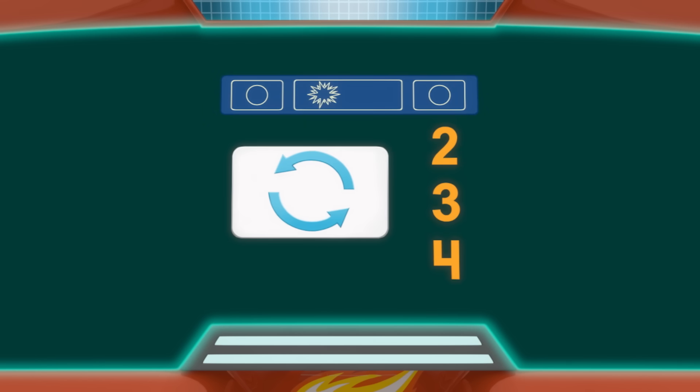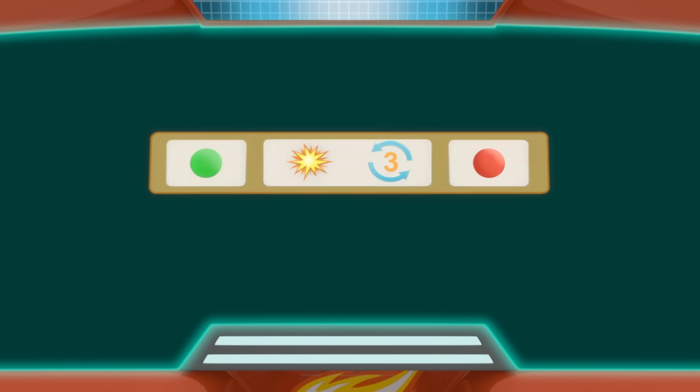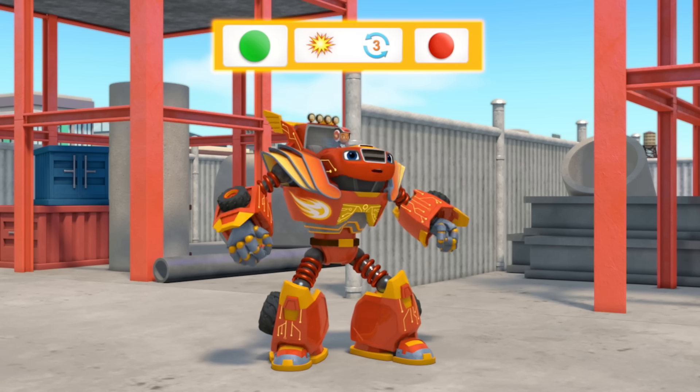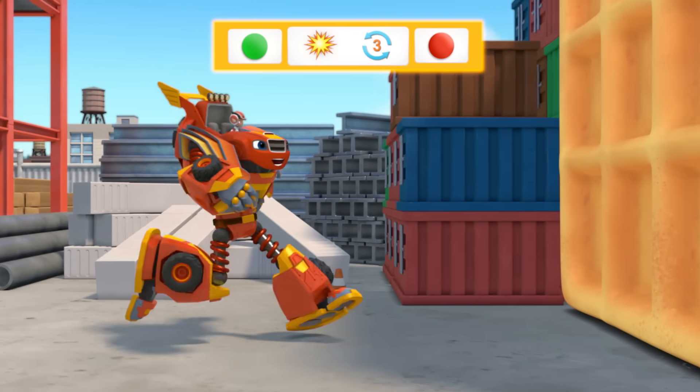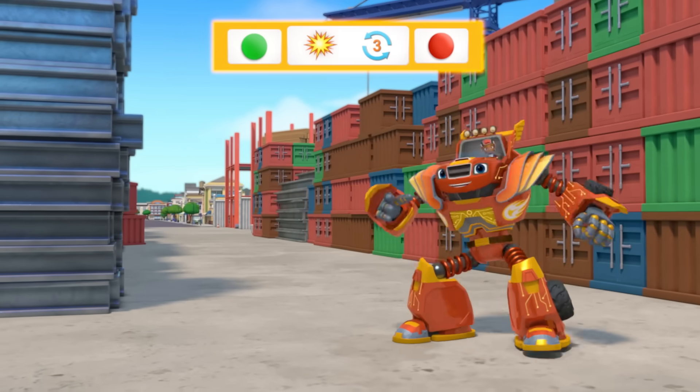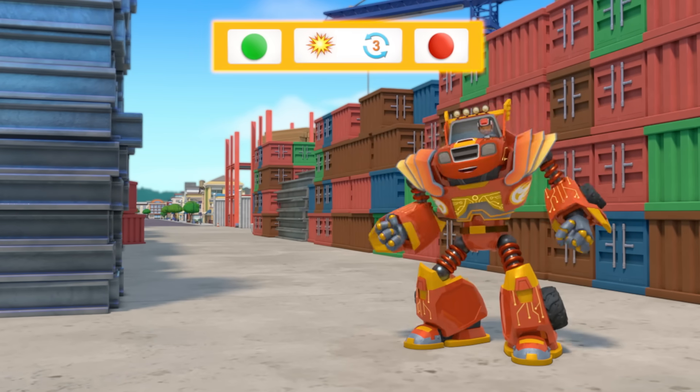To debug our code, we need the number three. Which of these is the number three? There it is! I've got the code! Go! Karate kick three times! One! Two! Three! And stop!